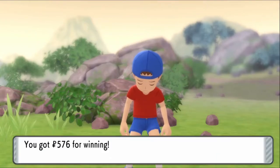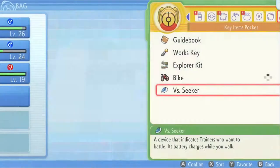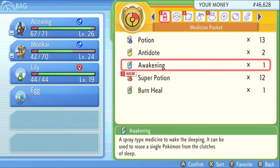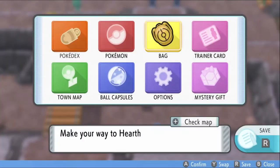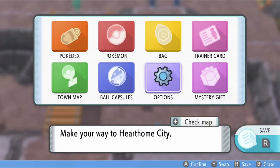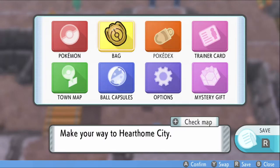Having lots of energy isn't good enough — and wearing shorts is uncool, just kidding. Super potion on Monkai — 30 HP should be fine.